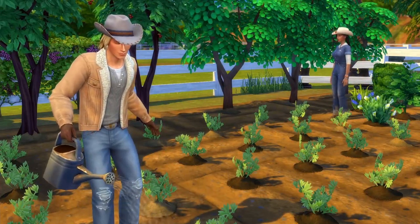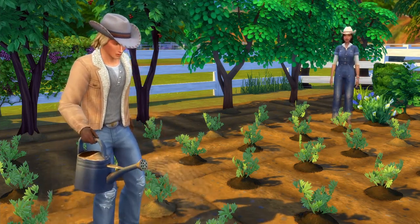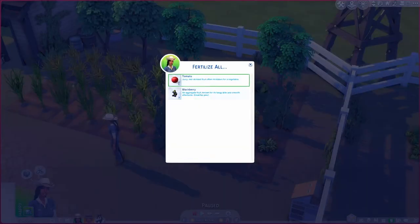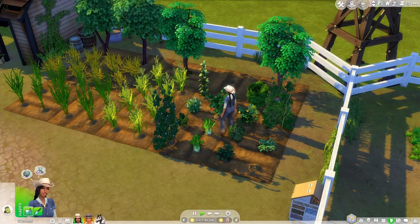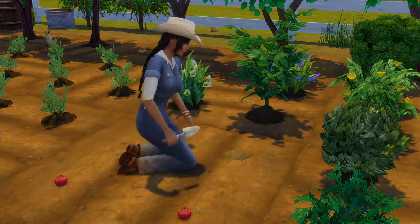This next one is more of a quality of life mod and isn't as exciting as the others in this list, but you'll really appreciate it if you're playing on a lot with a lot of plants or crops. Essentially this is the Evolve All and Fertilize All mod, and it allows you to evolve and fertilize all crops simultaneously with one click. This significantly enhances the efficiency of gardening and reduces the amount of clicking and micromanagement you need to do as a player.